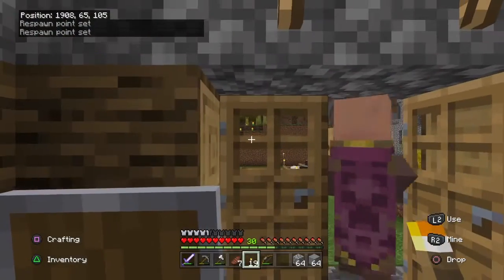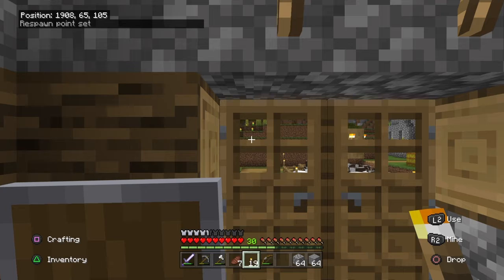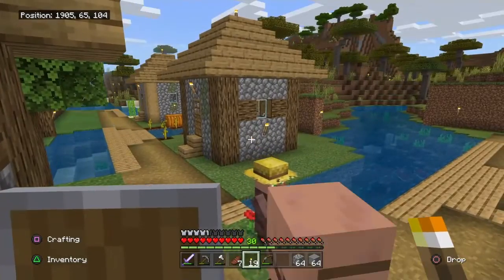They're like white, you got your red, you got your grey, gravel — like all of those I've been ripping out of the mine, putting them in a chest because I can use those to give different buildings some variety.